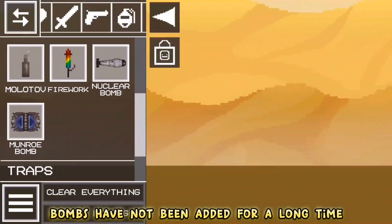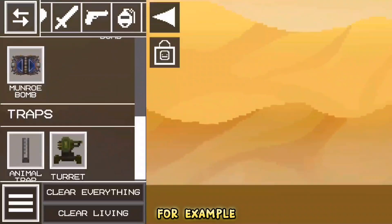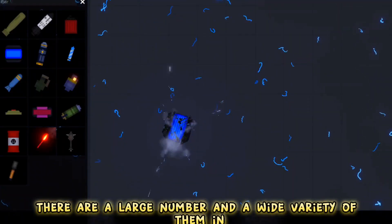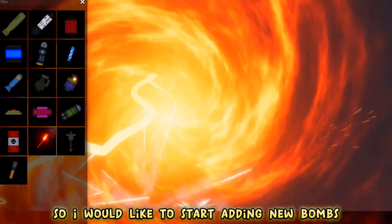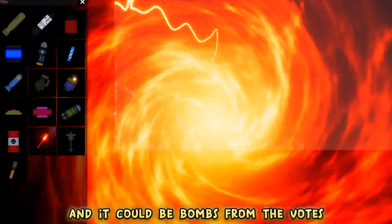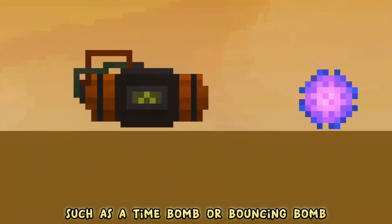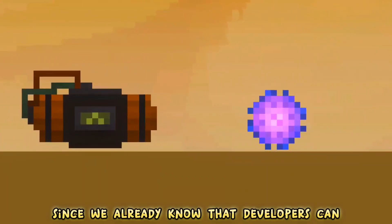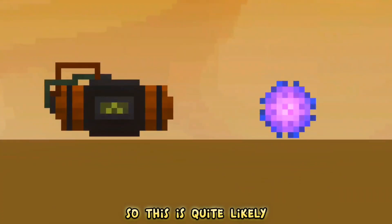Firstly, bombs have not been added for a long time, and at the moment there are very few of them in the game. For example, there are a large number and wide variety of them in People Playground. So I would like to see new bombs added in the new update — it could be bombs from the votes, such as a time bomb or bouncing bomb. Since we already know that developers can add items from past votes that didn't win, this is quite likely.